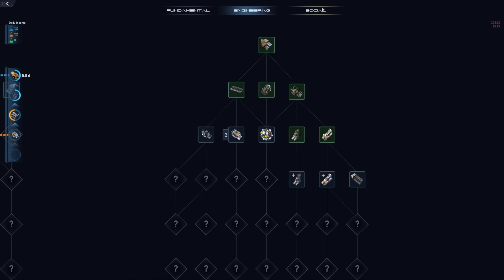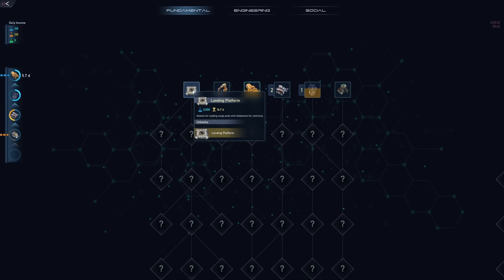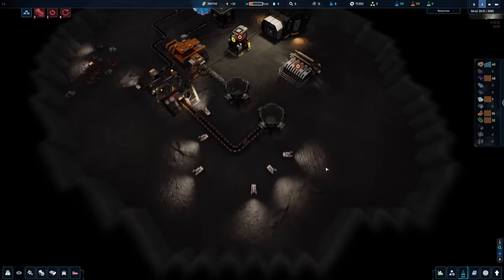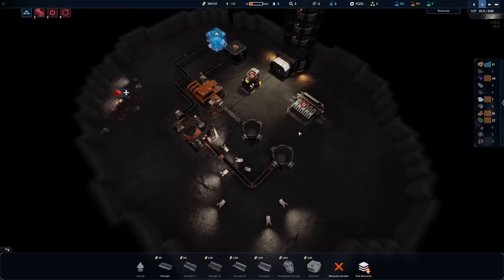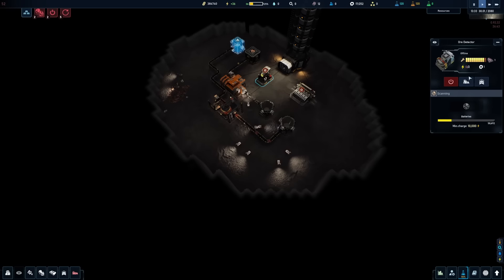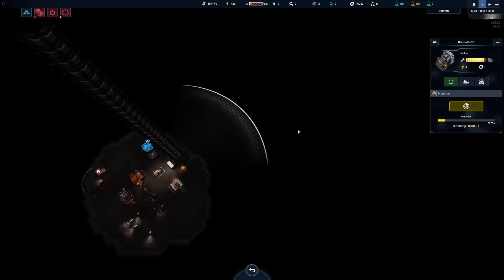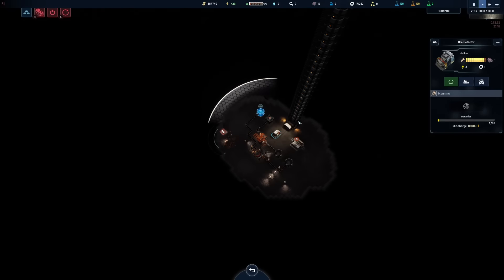There's an entire other tree of research that we don't have access to because the green research isn't available to us yet. The next thing we need is a landing platform — let's scoot that ahead of everything else and get that research going right away. It's 16 days out and we're starting to get some other materials mined up here, like a whole bunch of purple stuff — that's silicon. I'll set up storage over here, though hopefully the conveyors can overlap. We should also see where else we can mine, so we'll turn on the ore detector and scan behind the elevator — nothing good back there.